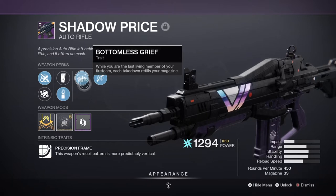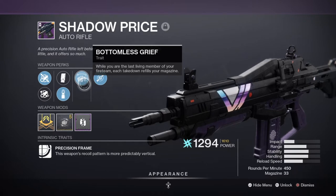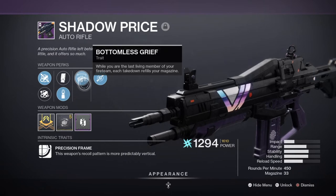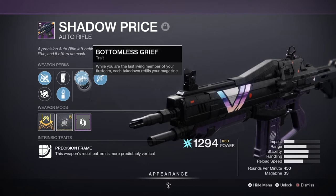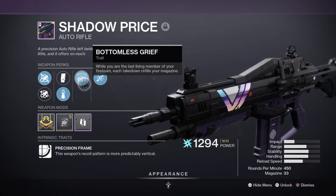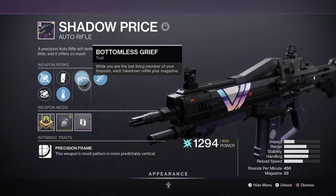On paper this sounds great — using this in Nightfalls, Grandmasters, Dungeons, Legend Lost Sectors, and the special Exotic Missions with tough modifiers means the perk will surely be a welcome addition. The issue is it can only roll on Nightfall-exclusive weapons such as the Palindrome, Shadow Price, and the Swarm, leaving you few options to experiment. And if your team knows what they're doing, the perk becomes useless as you won't be activating it much.